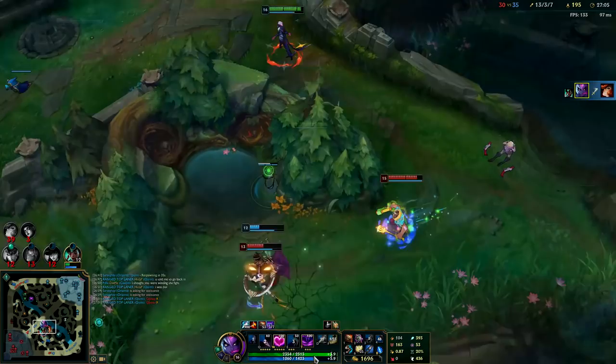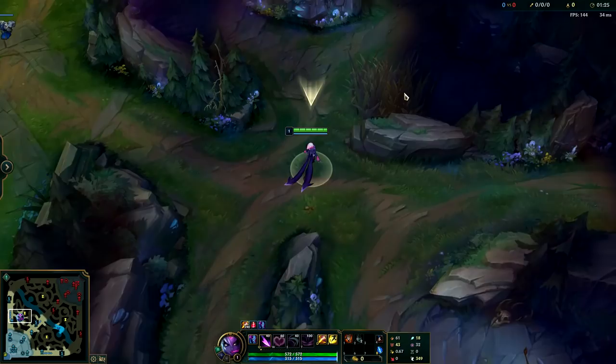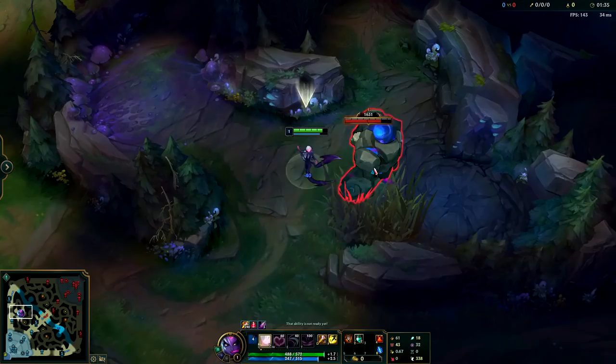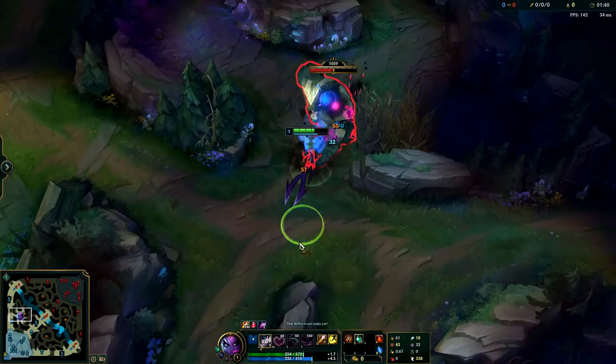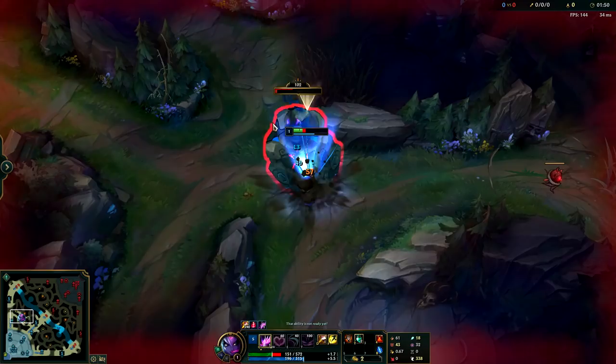The second clear route I want to show you guys is one that's done out of desperation but is very necessary to know, and that is the three camp clear route on Evelynn. You're only going to be using this if you need to, and that need is when you're playing into something you absolutely cannot fight at level two or three — things like Graves, Lee Sin, Udyr, Xin Zhao — those type of champions who can just walk up on you and totally destroy you at level two or three. You can't risk fighting them and they oftentimes love to steal your buff.